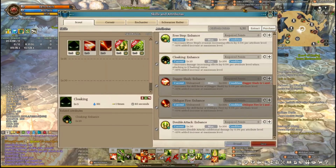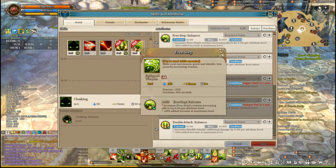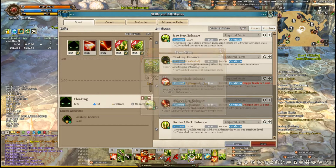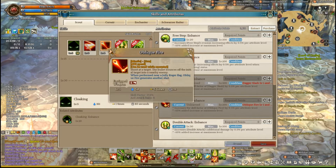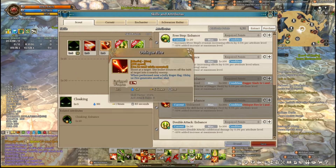So let's actually take a look at the build. For Scout I have Double Attack and Freestep — really fantastic skills. For your third skill you can level up either Oblique Fire or Cloaking. I do a lot of PvP content so I level up Cloaking instead, which is really just a great skill for running away. If you don't PvP, you can level up Oblique Fire as it combos well with Corsair.